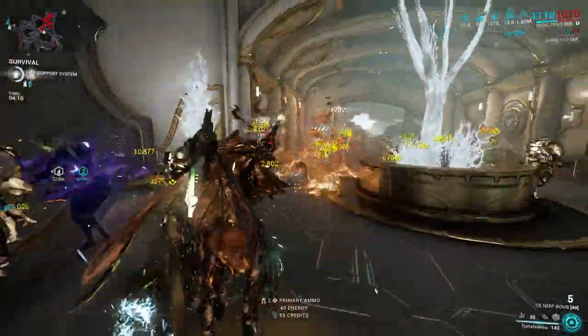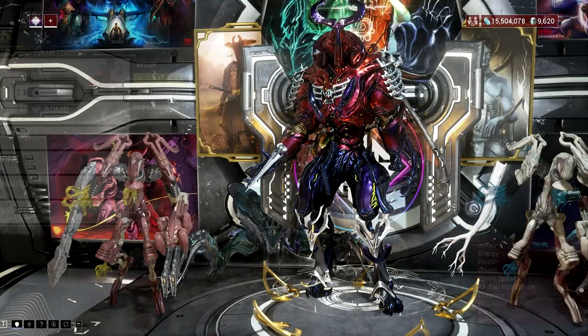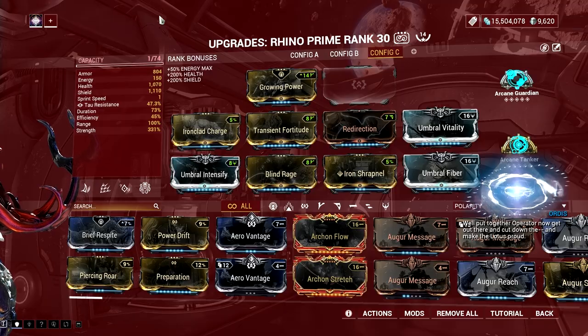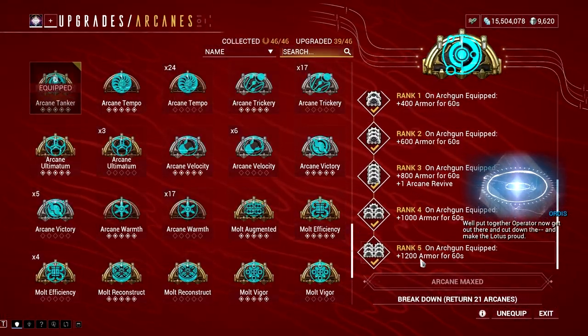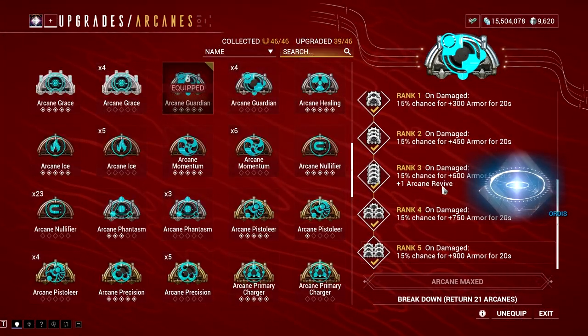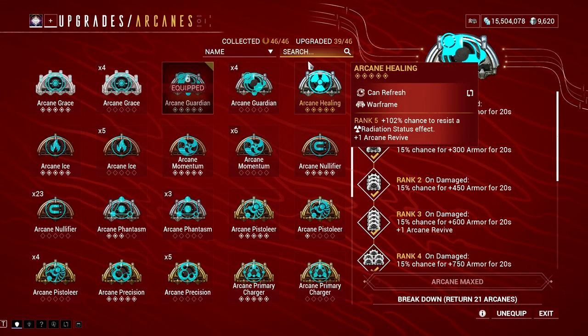So here's what you need. First, let's discuss the build. Stack lots of power strength and armor in your build, including in your arcane slot. The best arcanes are both arcane guardian and arcane tanker. However, guardian won't be needed when you have tanker, so it's up to you if you want to build up more power strength in your Rhino.